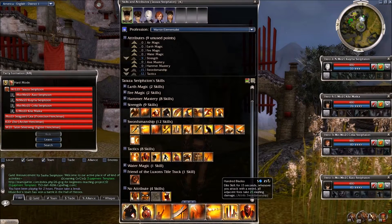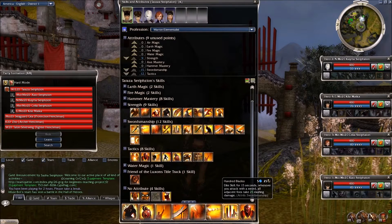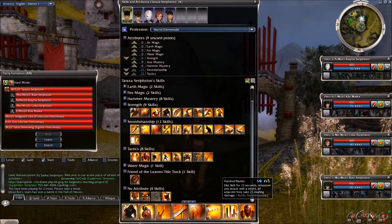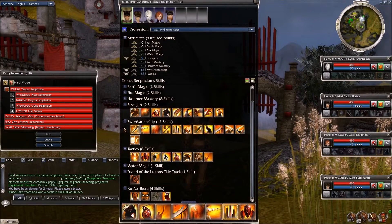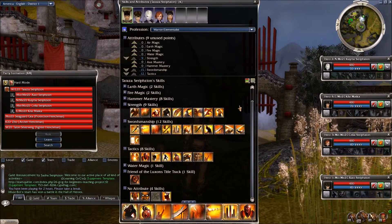This is really one of, if not the only, skills in the swordsmanship line that can do an AoE effect type of damage. It's very crucial in doing a lot of PvE content, especially farming and clearing. The rest of the skills in PvE for swordsmanship are really single target skills. So elite skills like Dragon Slash, Final Thrust, even Quivering Blade, Silver Wing Slash, Standing Slash — they're all to one single target.